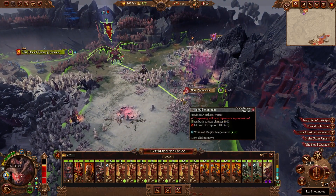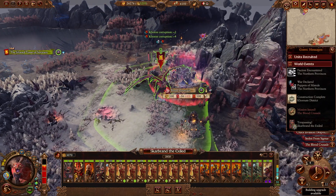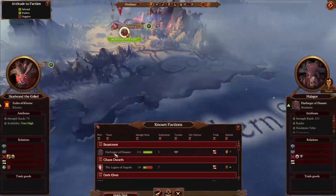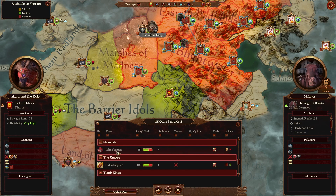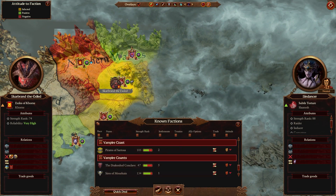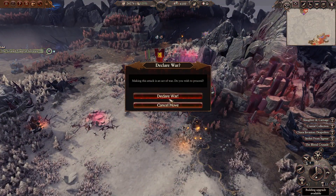So what we're going to do is move to here and then we'll blow this up. Before we do that, let's make sure that they're not allied with Sigvald. They are not — they only have a trade agreement and they're not at war with anybody. So we can go ahead and do this. Declare war.